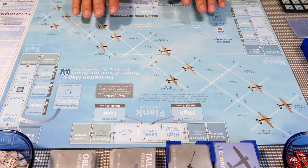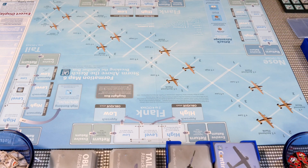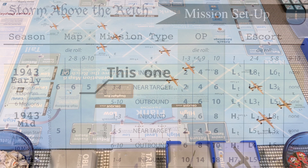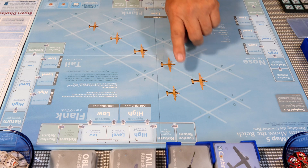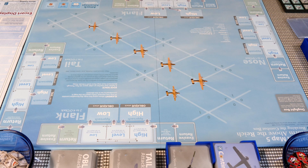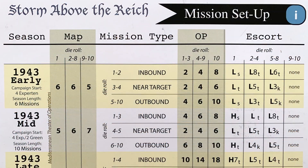Today I'm going to start mission number three. First thing we do is roll for the map. We roll and get a nine. Looking at the 1943 early campaign, a nine-to-ten roll is map number five. We're going to flip this map over. We also roll for mission type and get a four, which means a near target mission.